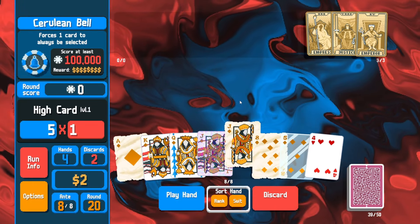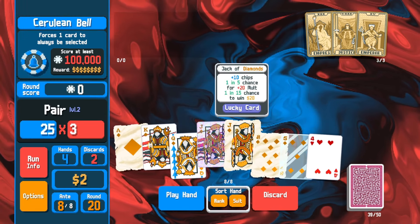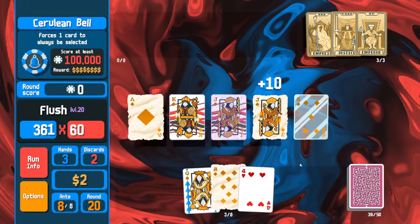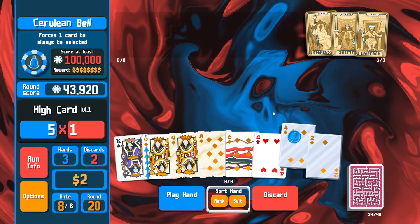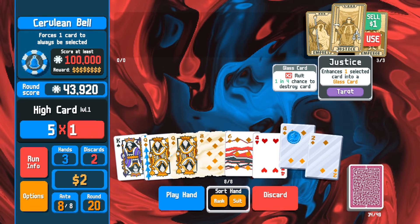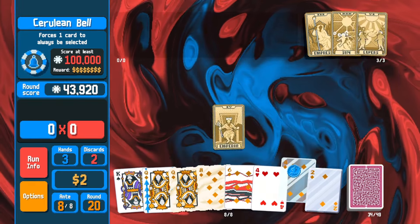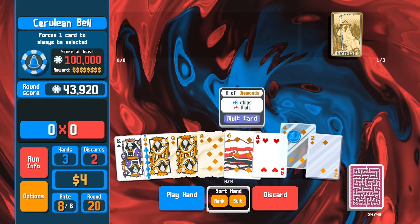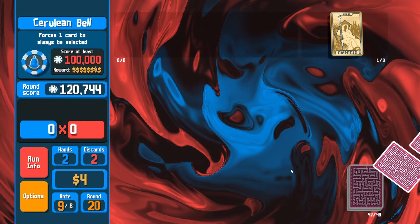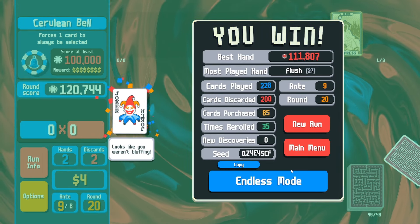The boss forces one card to be selected — this right here is perfect. Absolutely perfect. We played the glass there — it couldn't have gone any better. Well, unless there was a steel in hand. We get 43k. We're forced to select a steel here, so my thought is to make this bad boy a glass. That's going to help our score. Then we have other cool diamonds in hand — we play it. Oh, we did it baby — 120k! We had two hands left, two discards left. Easy boss. That is the Jokerless challenge right there — we did it with flushes.